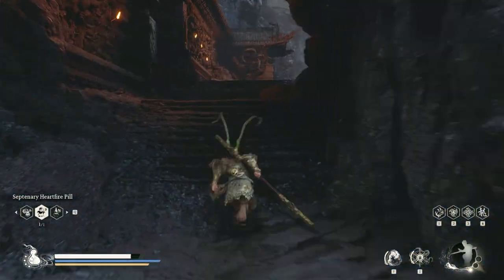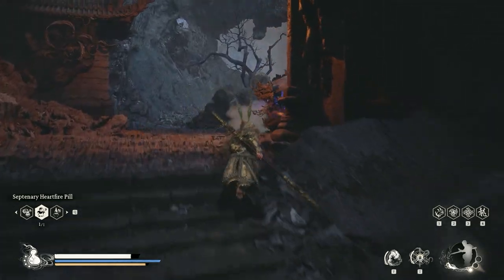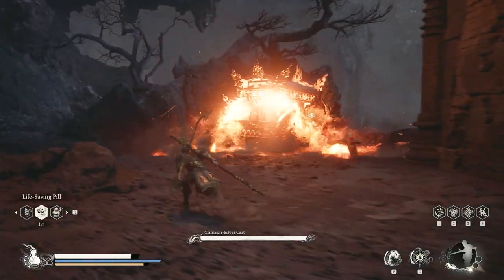Hi guys, welcome to my channel. The proper way to beat Crimson Silver Card is to meet Pale X Stallward first. When you reach him, he will be there to help you fight this boss.